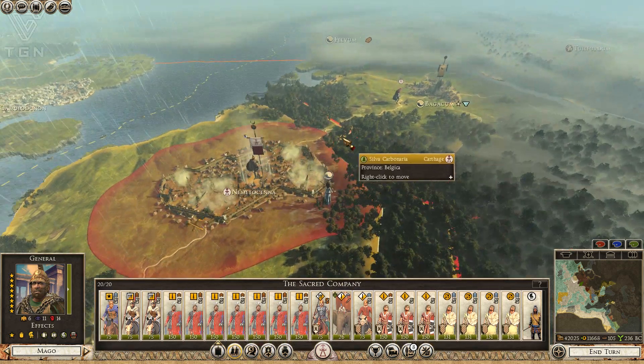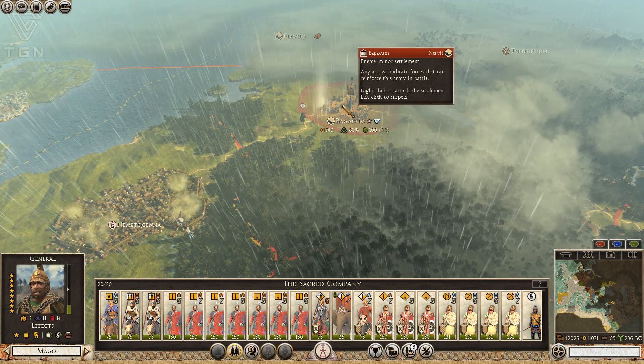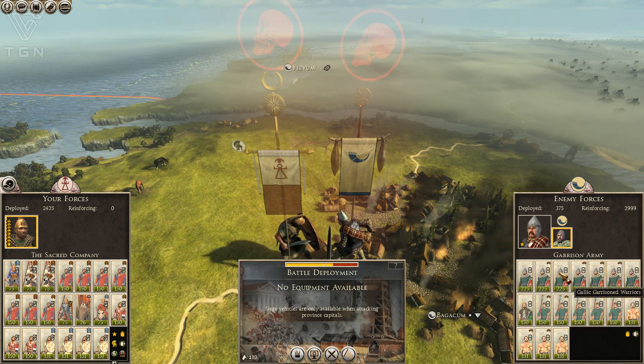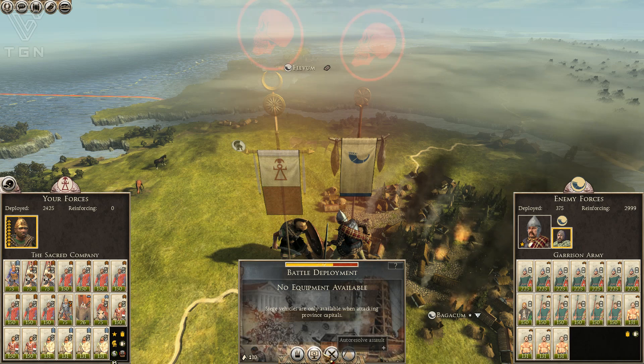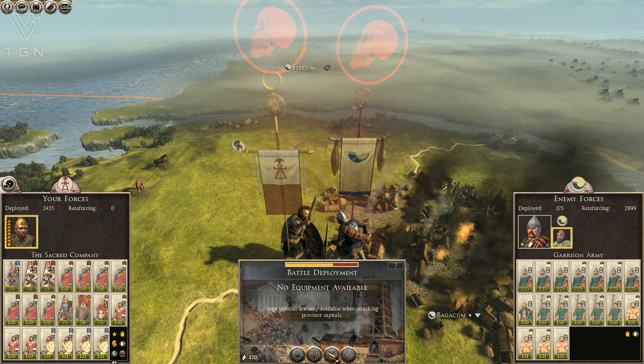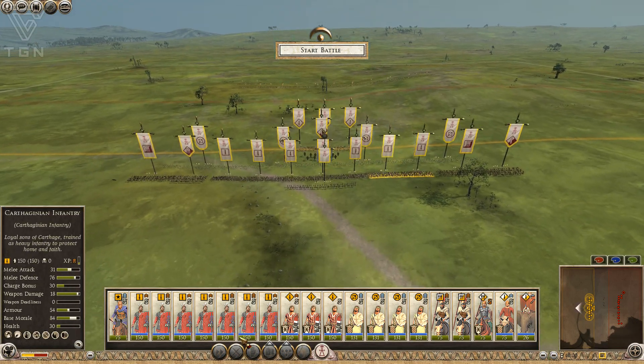This army is ready to move forward. The Nervii don't look prepared at Baggacum — the auto-resolve is giving better odds than they deserve with just garrison warriors, so we're going to have to fight this one. They sally out on the field, which means they're going to get really shellacked, especially if my elephants get hold of them. I have Carthaginian shock cavalry but I find heavy melee cav to be better in this mod because it doesn't die as quickly after the charge.